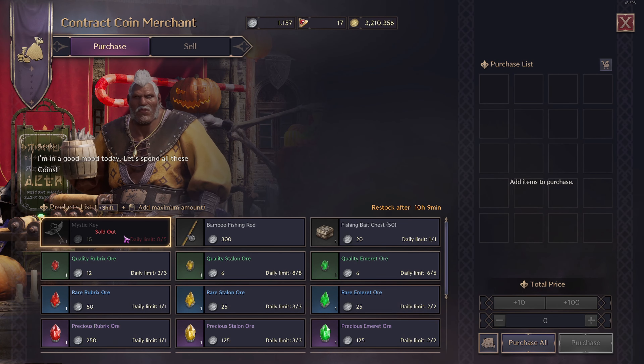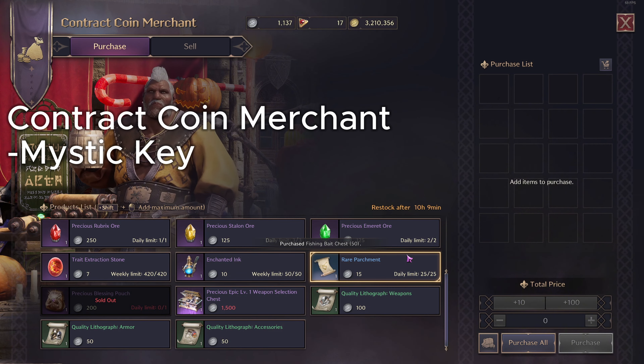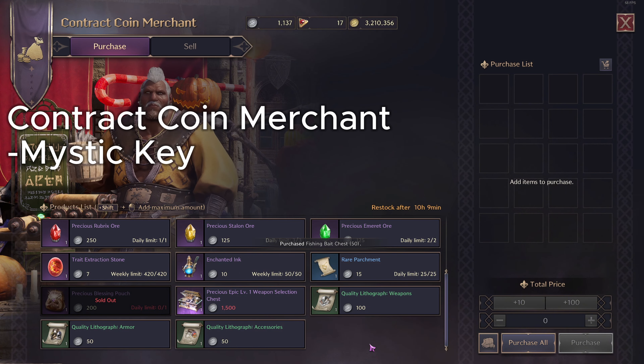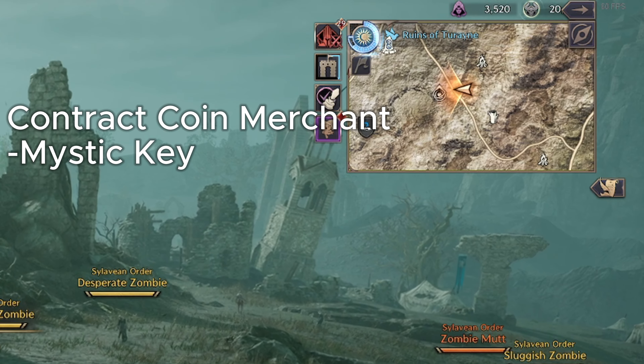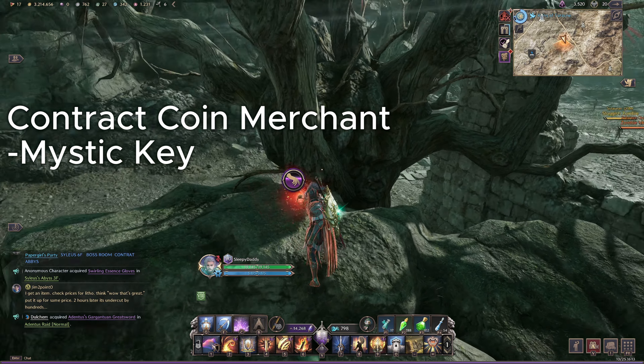With these contract coins, come over to the contract coin merchant and purchase these daily items. Mystic keys are very important as they will allow you to see on the map and interact with mystic globes, which drop epic loot.